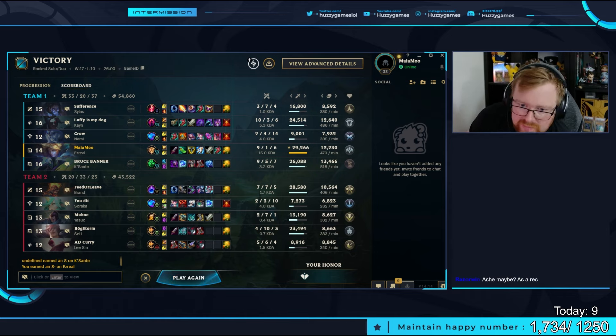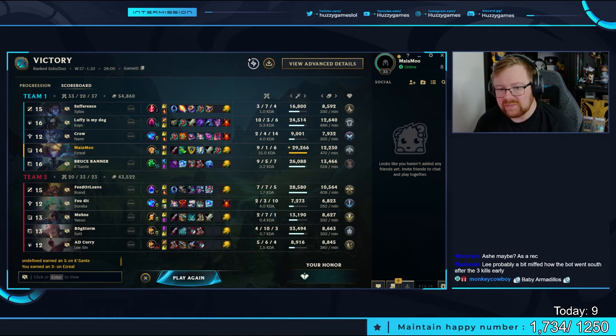Smolder is his main with only a 50% win rate, and Corki with 85%. Weird. But at least we got to play an AD carry game, so I'm happy. For the dice this game, we're hoping for a three — I want to play a mid lane game.